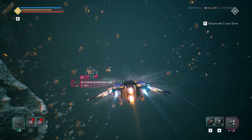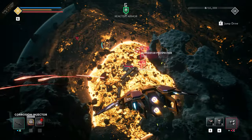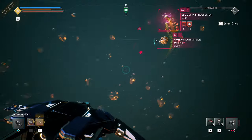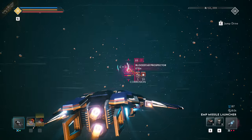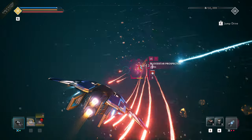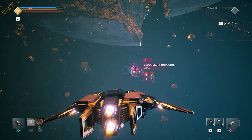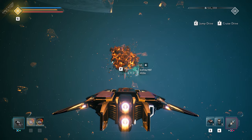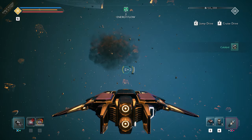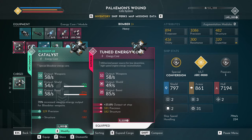The devious Bloodstar Outlaw faction has begun mobilizing in several regions within the CETO system. Bloodstar Prospectors and Overseers engage with new weaponry and hit-and-run tactics, forcing you to close the gap and chase them down. If you do so, these nefarious foes could drop faction-based gear designed to synergize quite nicely with in-faction equipment. Their energy core, the Catalyst, greatly increases the energy output of all Bloodstar weapons — ideal for aggressive flybys.